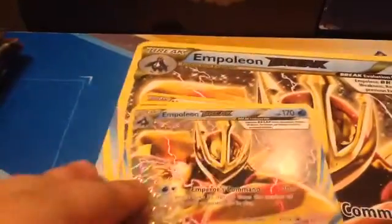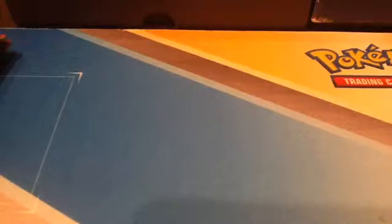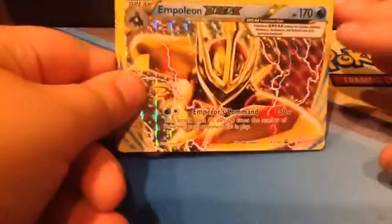So we're back. These are all the promo cards that came with it. We have the big Empolyon Break — you'll see the small one — we also have an Empolyon Break and Emperor's Command.